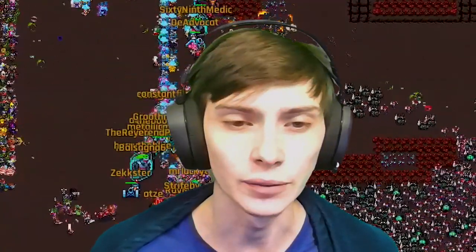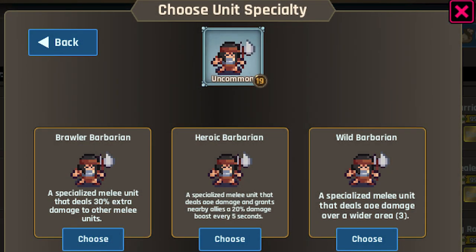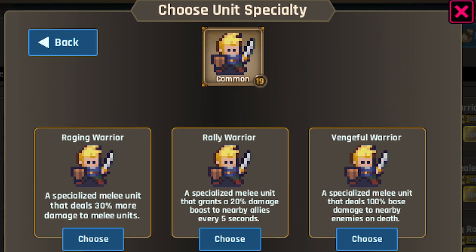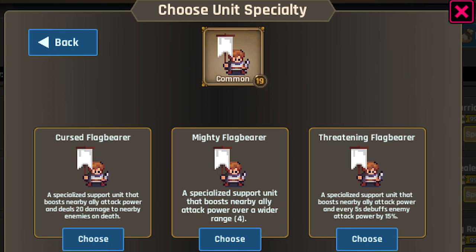Those units can buff each other, but the buffs won't stack if they're applying to the same unit. Moving on to tip number five: you can specialize your units at level 20. Most newer players don't know this, but you can choose between three specializations on every unit that reaches level 20.